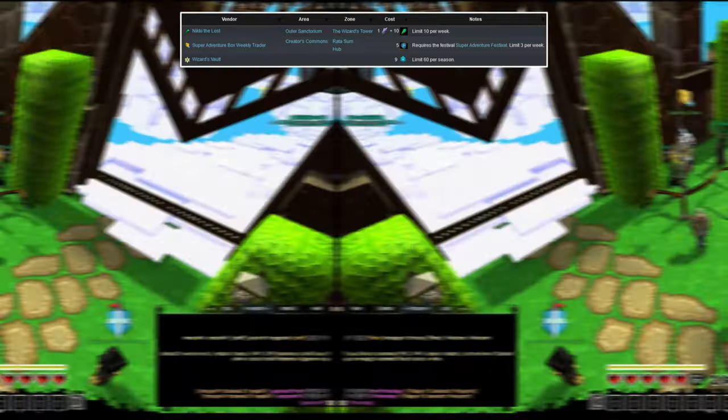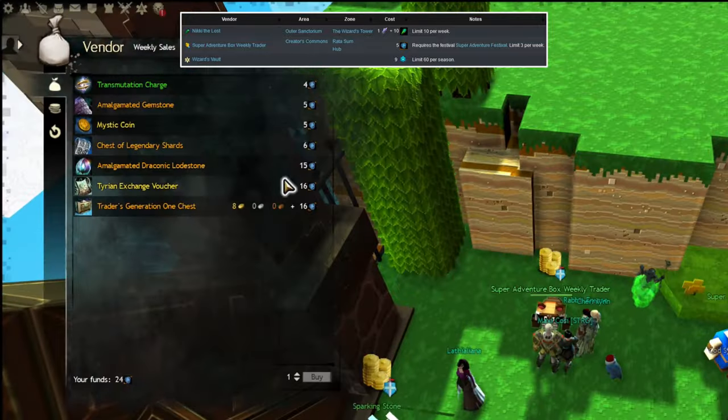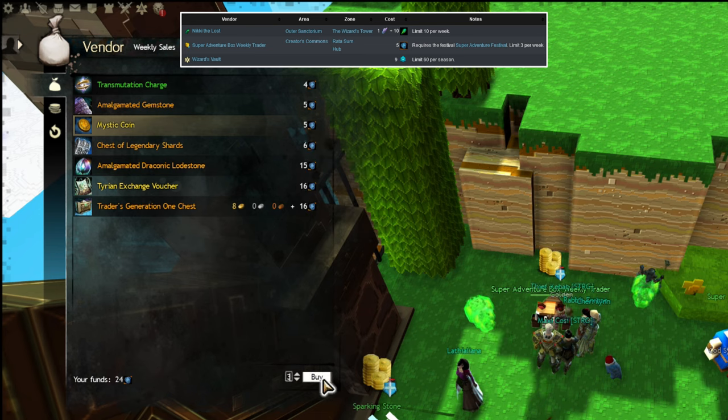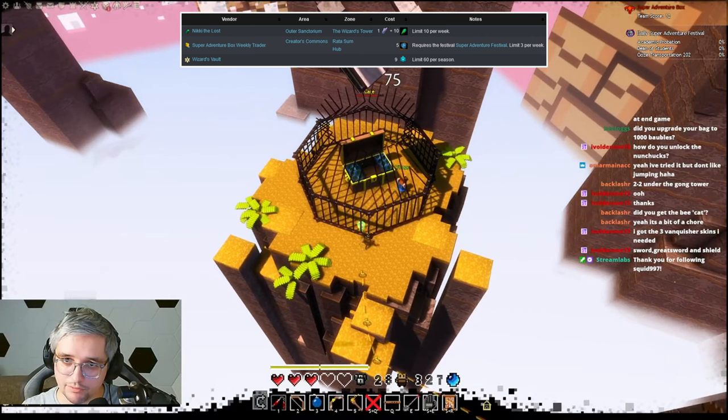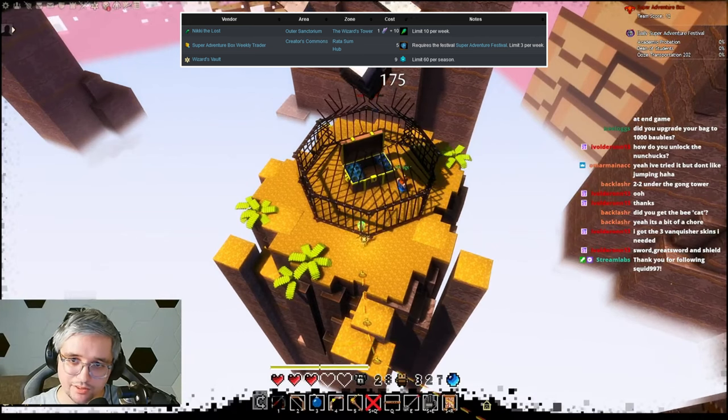Whenever there is a festival ongoing, you can also buy a limited amount per week for whatever the event currency is. Right now, you can buy 3 coins for 5 bubble bubbles, which is a lot or not at all depending on how much you like running the Super Adventure Box.